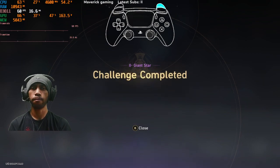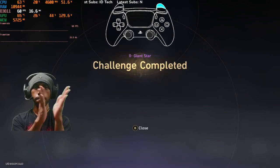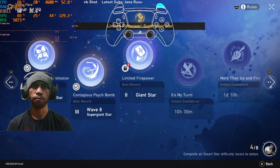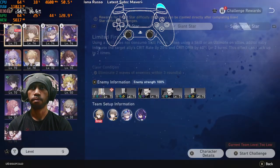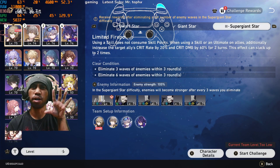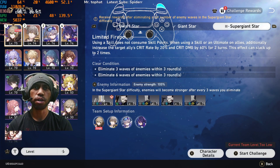Ching Chui is really, really good, but you need to use her really carefully, because Ching Chui can sometimes be like a double-edged sword. So you need to be careful. Now we are going to the Super Giant Star.